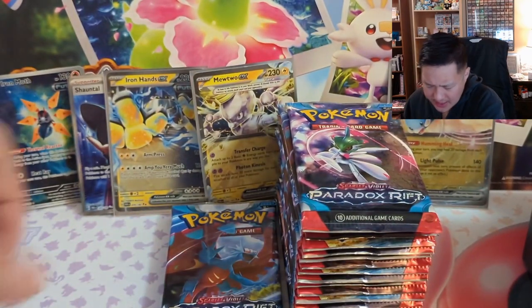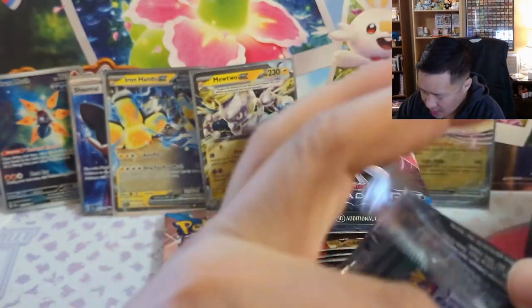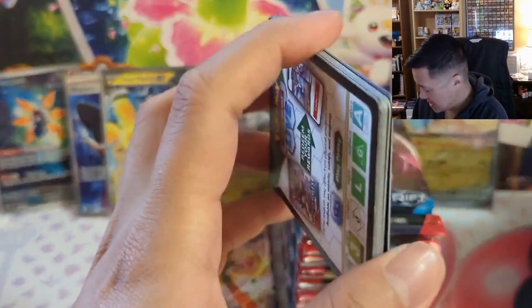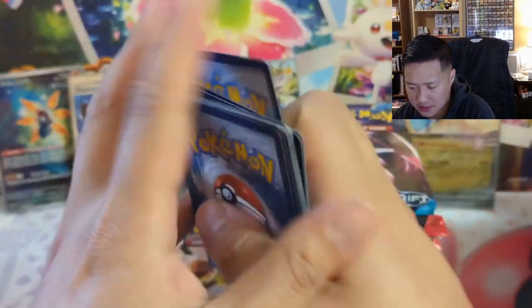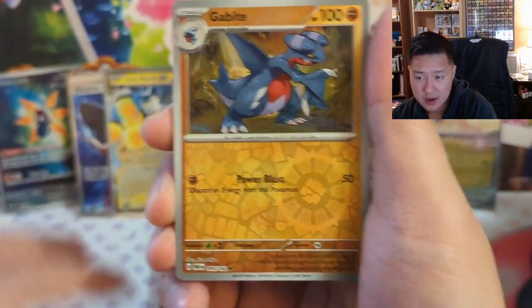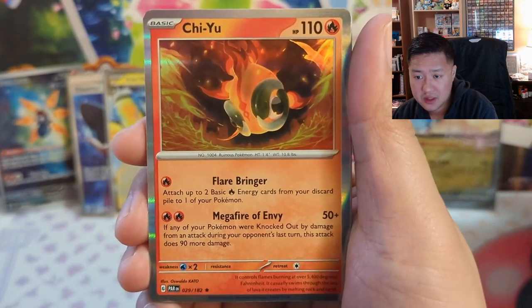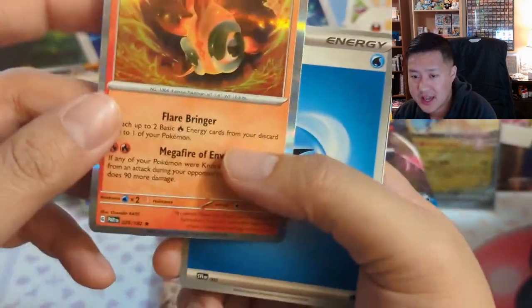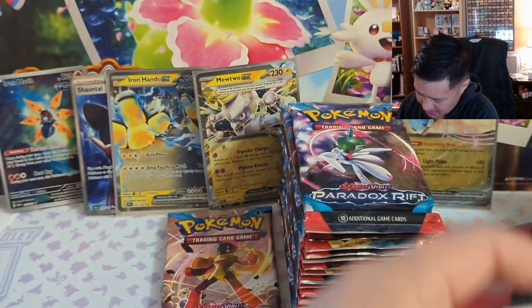I feel like the hit count is pretty good — we're at five, not even halfway through. Feeling pretty good, confident we can get to double digits which is kind of the new baseline. A little bit higher is good. Chi-Yu — I'm not familiar with you, I'm not even sure what I'm looking at. It looks like a Celebi at a top angle that's on fire.